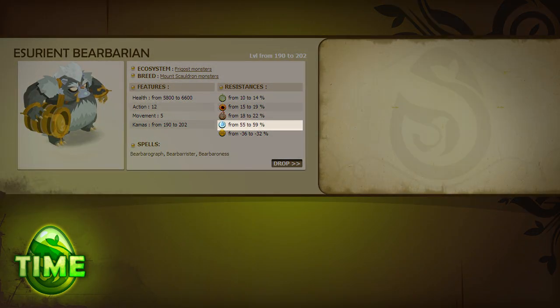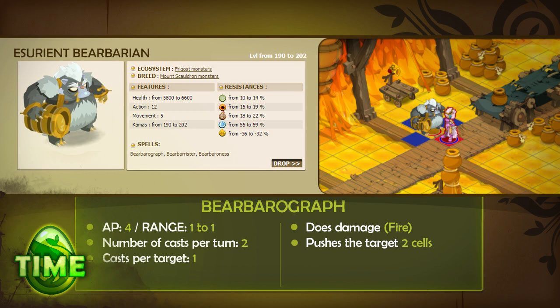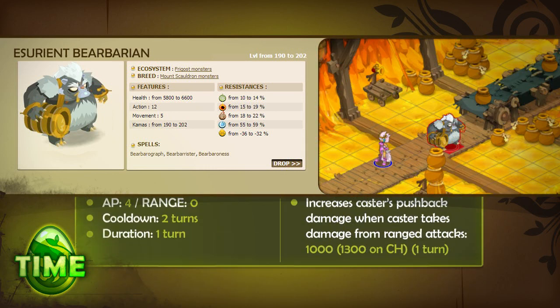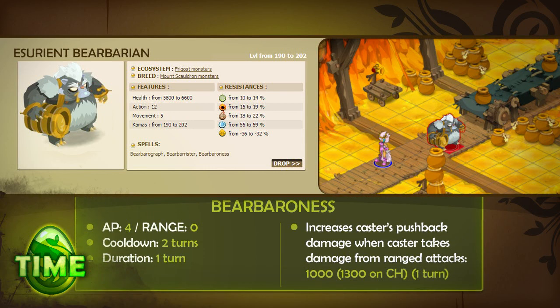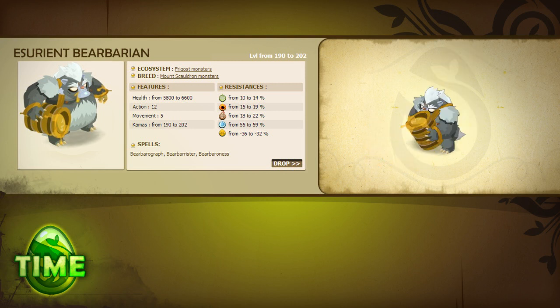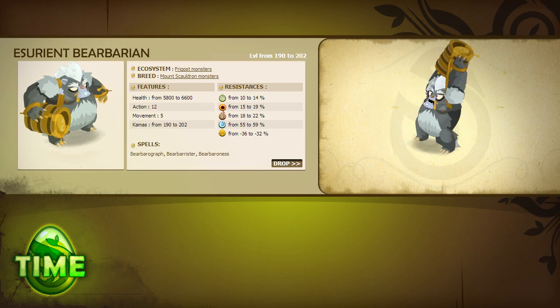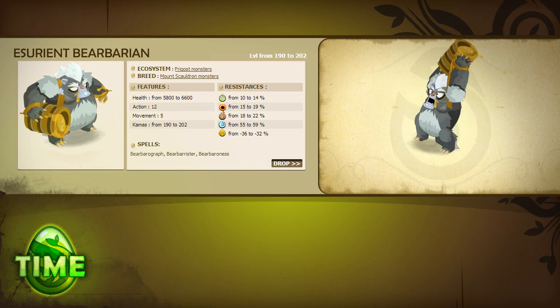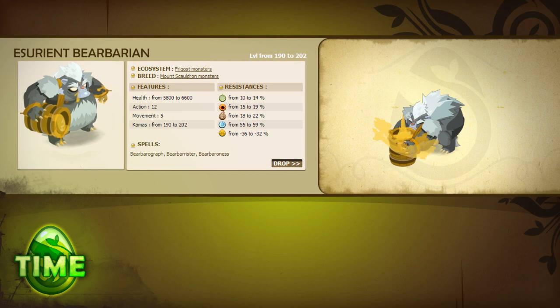The Asuriant Barbarian is resistant to water and weak to neutral damage. It has 12 AP, 5 MP, and 3 spells. Bear Barrograph, which inflicts fire damage and pushes the target back 2 cells. Bear Barrister, which inflicts water HP theft, pushes the target back 1 cell, and teleports the caster to the targeted cell. And Bear Baranus, which lasts one turn and increases the Asuriant's pushback damage whenever it is attacked at range. The Asuriant is one of those rare monsters that can be quite terrifying. Once he has the Bear Baranus buff, he'll use Bear Barrograph or Bear Barrister to slam your face into the nearest obstacle. The Bear Baranus buff can be removed, but don't waste time removing his range because the spell's range can't be altered. Keep in mind that other Bear Barans can hit him to trigger the Bear Baranus effect, so keep him away from his buddies as much as possible.